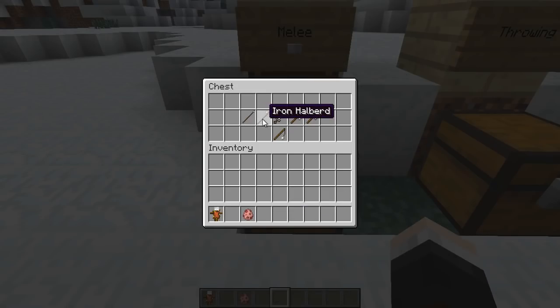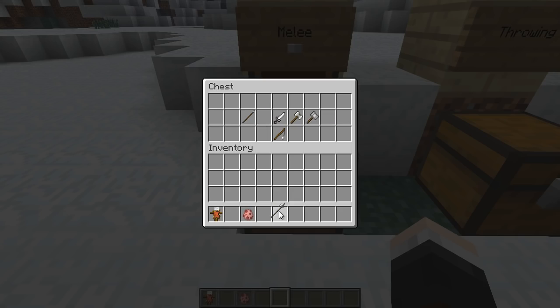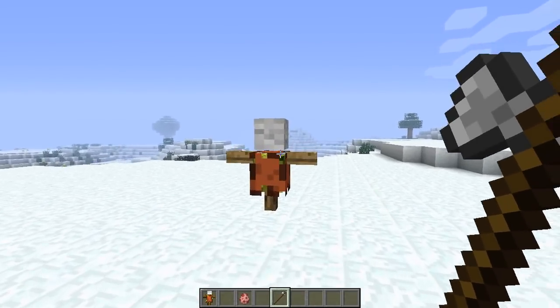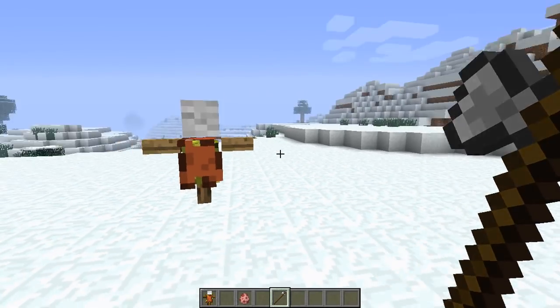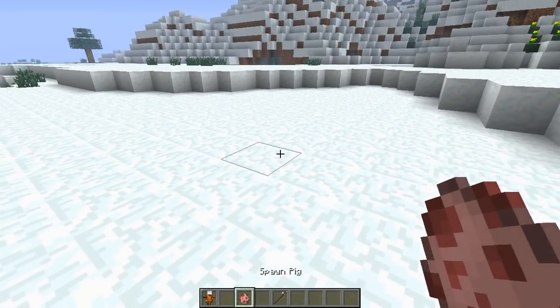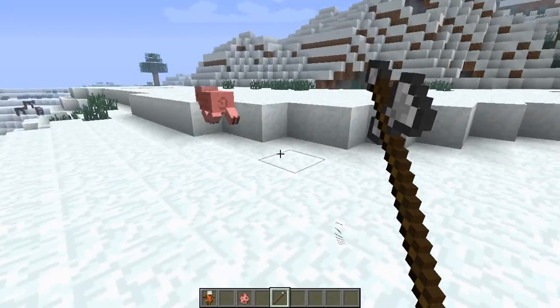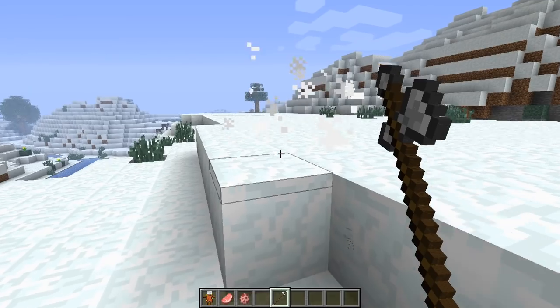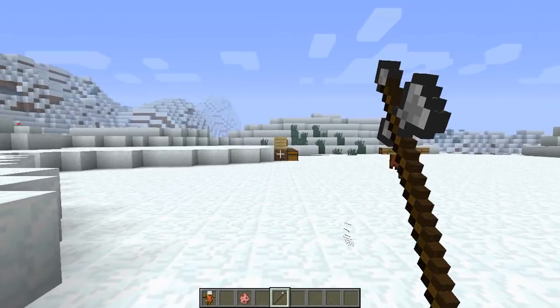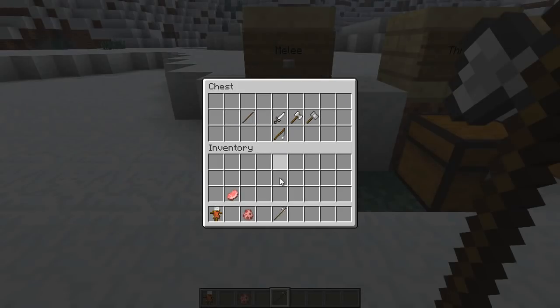Next is the halberd. To craft it you need two sticks and three iron arranged in an arrow shape. It has two different attacking styles: a swinging mode, which has quite a bit of knockback, and a stabbing mode activated by right-clicking, which deals more damage but less knockback. You can see the pig barely moves in stabbing mode. It's a really cool feature that allows for more attacking options.